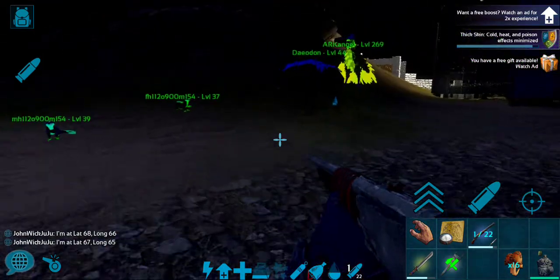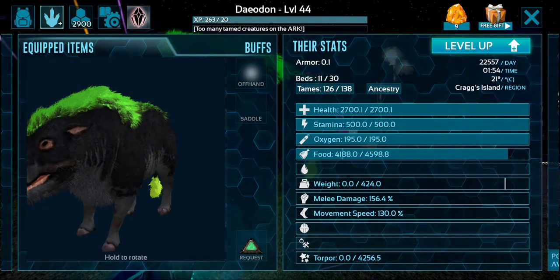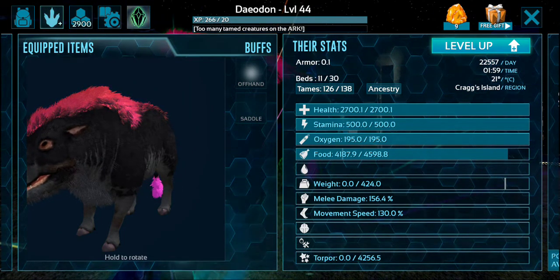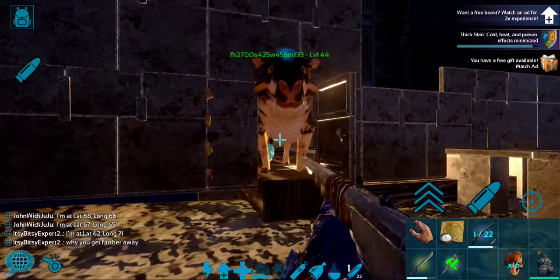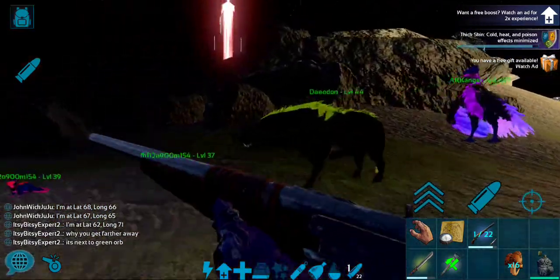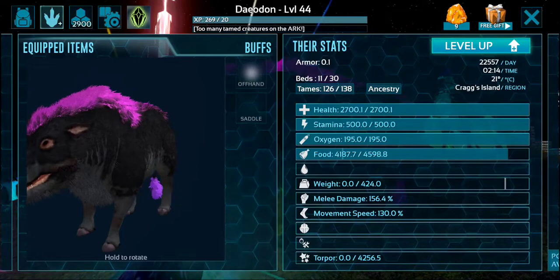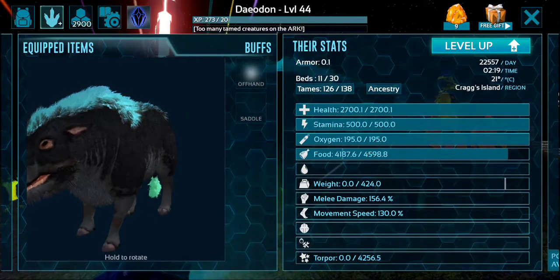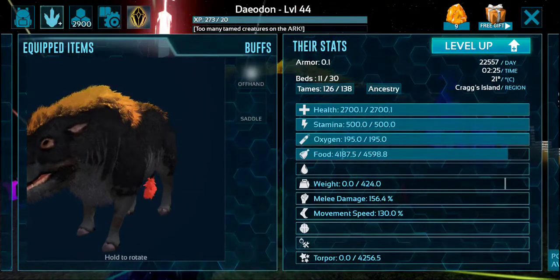2700 health — let's see this one. 2700 health, 500 stamina, 156 melee. So we would use a carno pheromone, and it would definitely have the 2700 health because both do. Hopefully we would pass on the best weight and the best melee. I have some that are already bred up, they're just cryo'd right now. I'll want to get them out and compare those stats to these stats and then make the perfect breed.